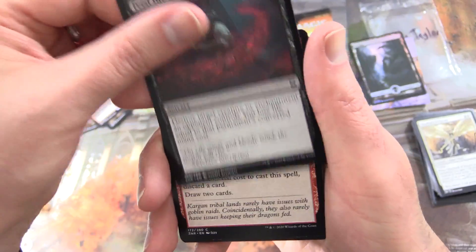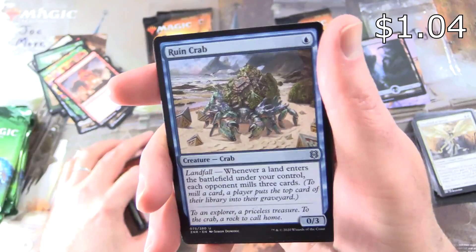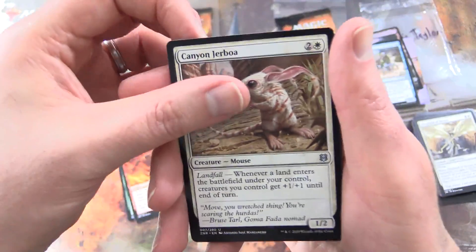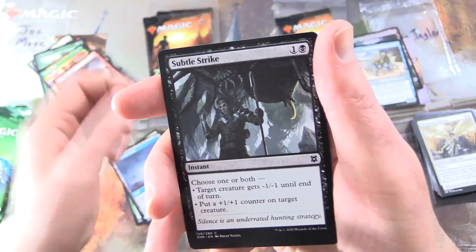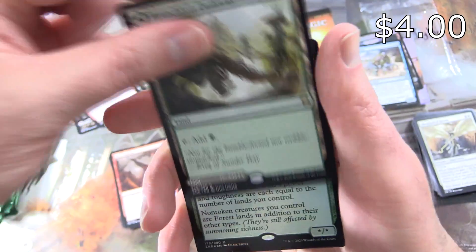Feed the Swarm, Tormenting Voice, Rabid Bite, Molten Blast, Ruin Crab — that's one of the few uncommons worth over a buck. We've got the Canyon Jerboa, very cute. Bayeen Veil on the other side, we've got Bayeen Coast. Subtle Strike, Royal Eruption. And the rare is Branchloft Pathway — Baldloft Pathway on the other side.